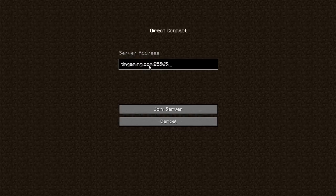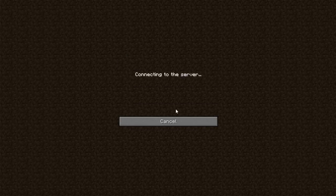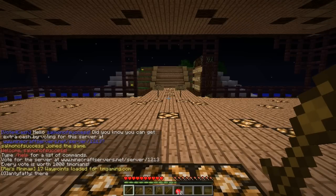Here's the address. You're going to want to go ahead and type this into your server address on Direct Connect or add it to your server list. Press Join Server, and here you are.